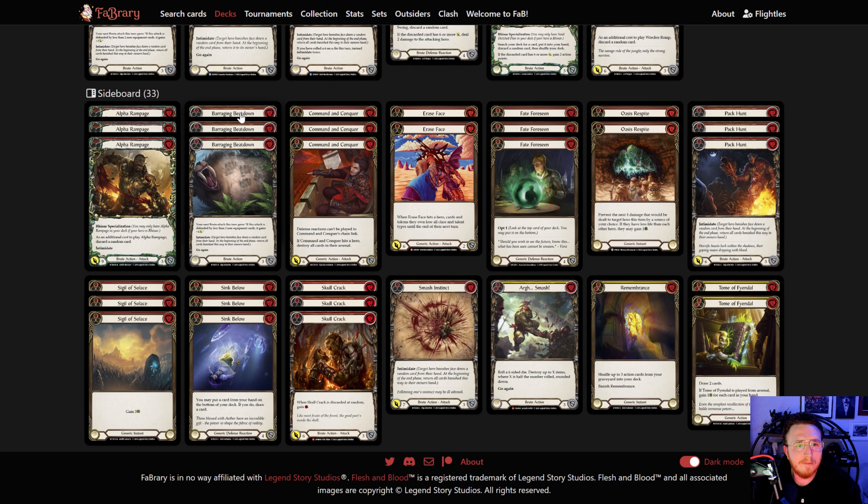Here's the sideboard. Alpha Rampage has become an all-star — you're playing a lot of Old Hymn and a lot of Bravos. Azalea gives you Ren the Ledger, so Alpha Rampage for nine is easy. It's just our highest damage single card; it closes games, does damage on turn one. Same with Barraging Beatdown — cheat damage on turn one, two for seven with your Claws.